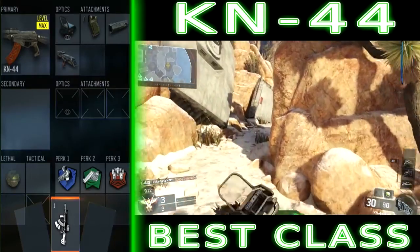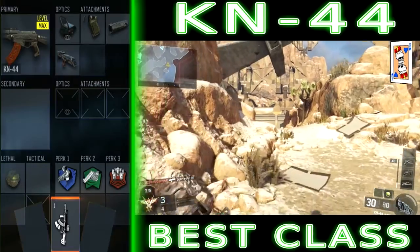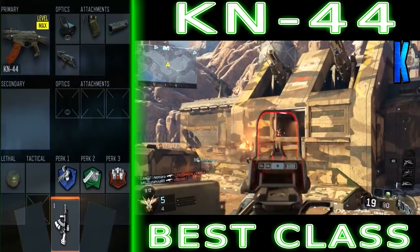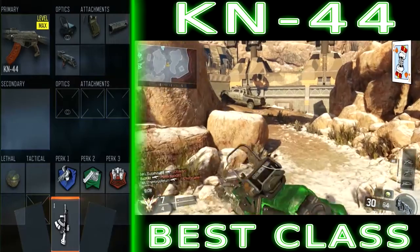If you don't want to use an optic and want to use that point in your Pick 10 for something else, I've gone with Quick Draw so you can aim down sights faster — that always helps in Call of Duty games. Then I've gone with a suppressor so no one knows where I'm coming from and I can be a bit more stealthy. It also keeps the gun under control with recoil, so you don't need to have a grip attached.